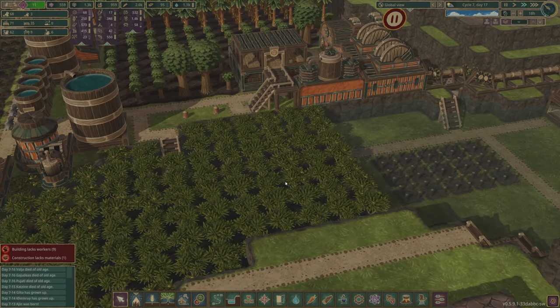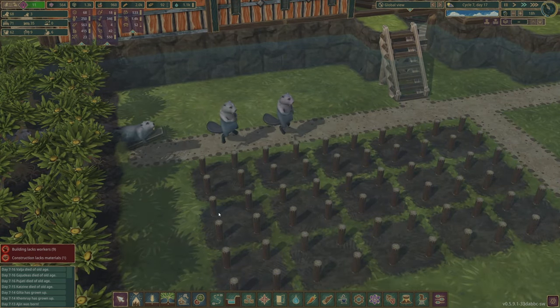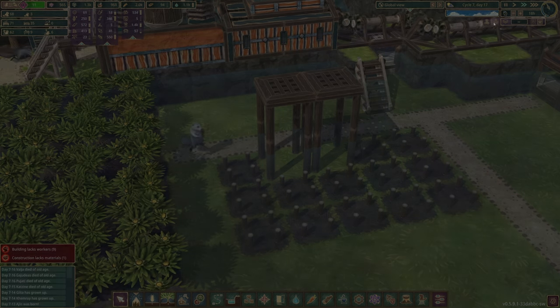It's worth noting that beavers, being beavers, are perfectly happy moving in water and even constructing in it. They just need to have access to it, which usually is a simple case of constructing some stairs going down into the river.